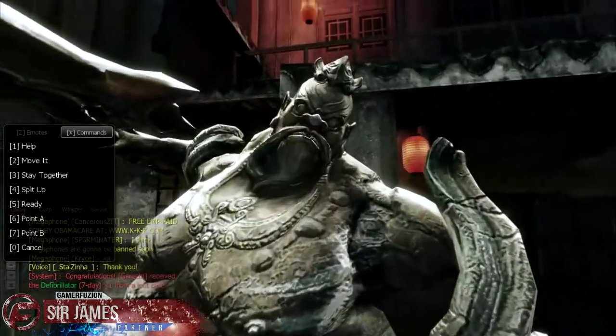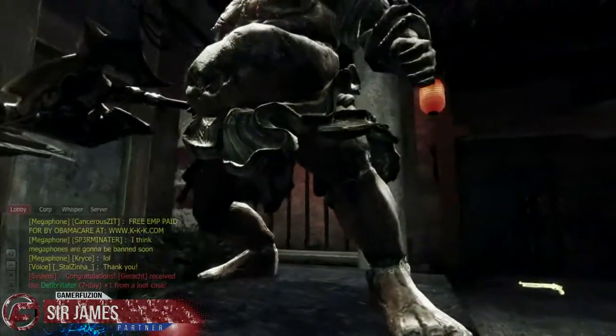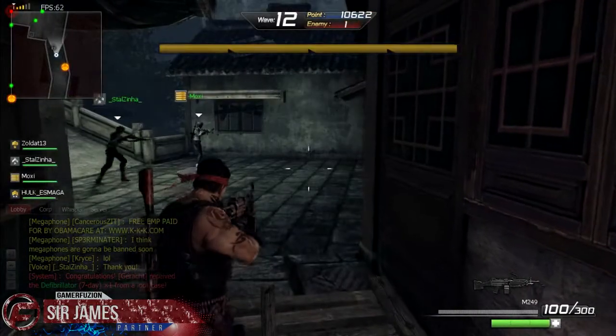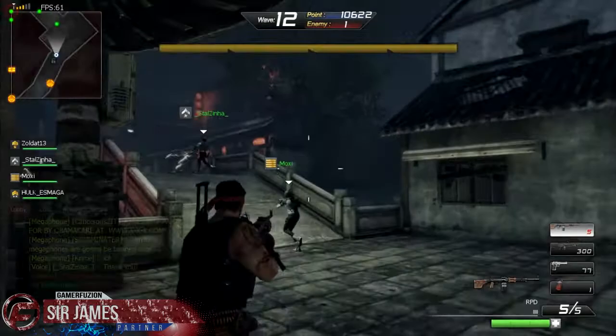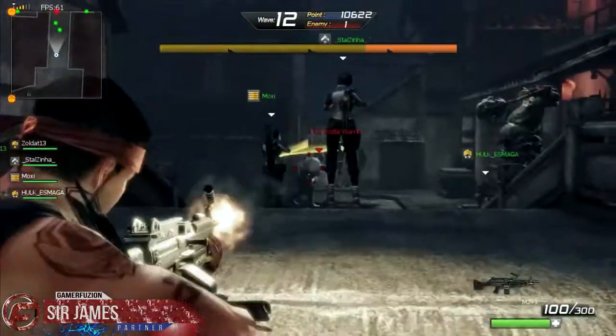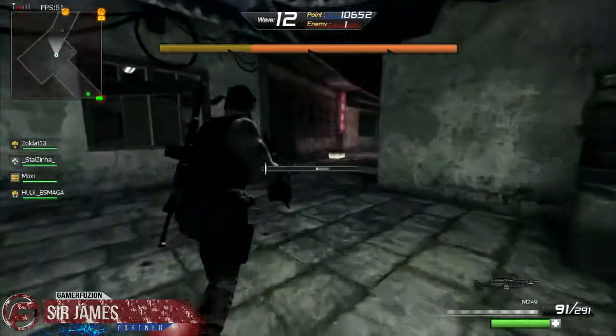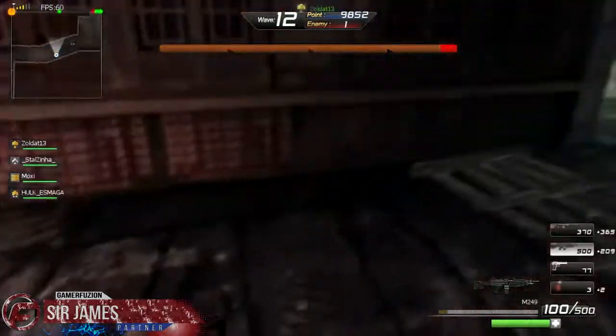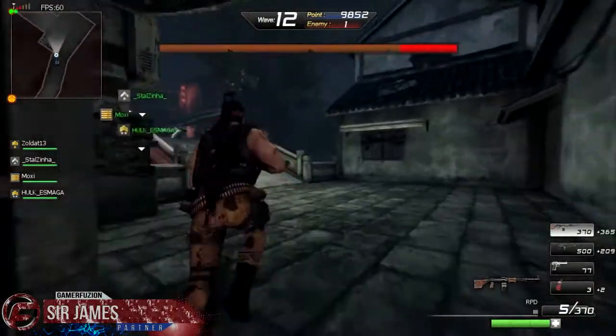What is going on everyone, I'm Sir James from GamerFusion.com and today I'm bringing you guys another boss fight within Zombies Monsters Robots. The boss we have for this video is the Terracotta Warrior, found in the mode 'Kill Everything' on the map Shanghai Surprise. In the advanced difficulty level you're only going to be facing one, just like in this video.